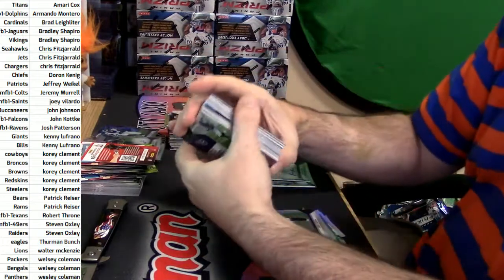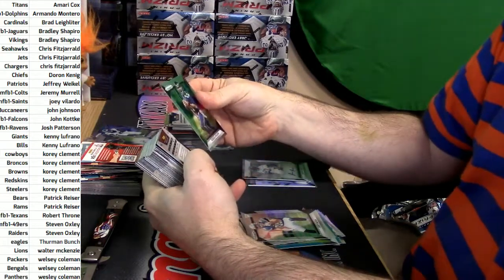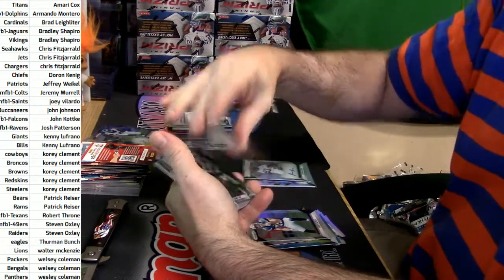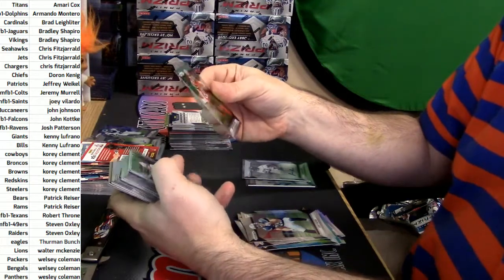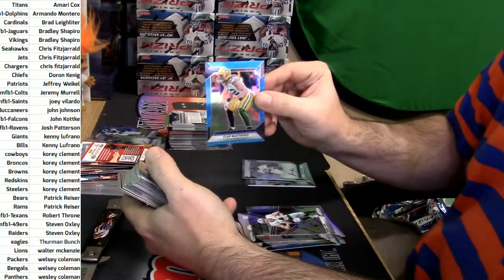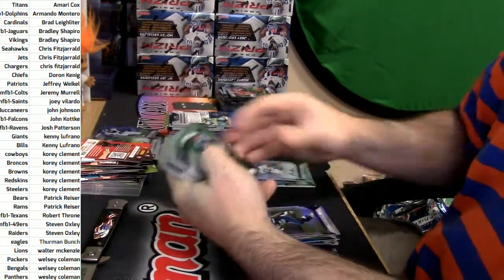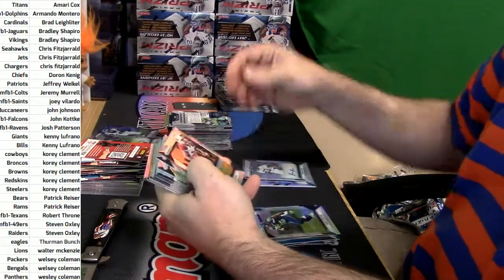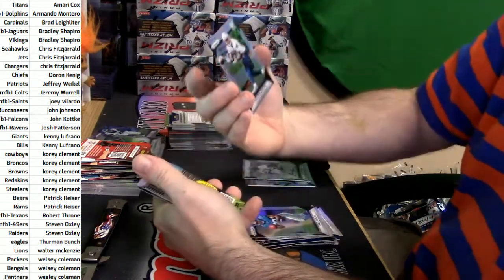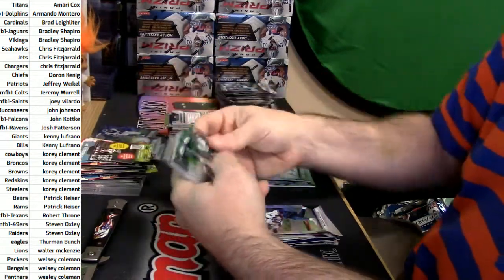Jason — is it all prism jumbo? Yeah, oh it is — it doesn't say it on the thing. No, yeah, it's all the same. I did not even know that this guy was still in the league, honest to god — Brian Hartline. That's weird. Clay Matthews blue, Keenan Reynolds and Al Collins. David Johnson refractor, Michael Thomas shimmer for the Saints, Paul Perkins rookie.